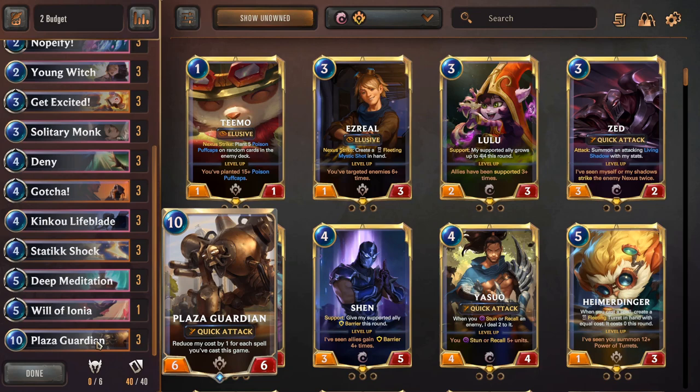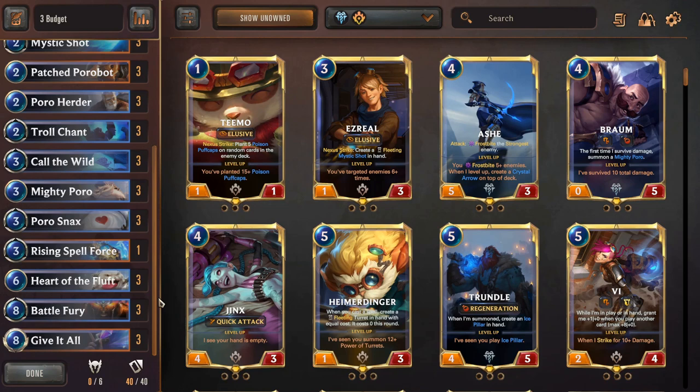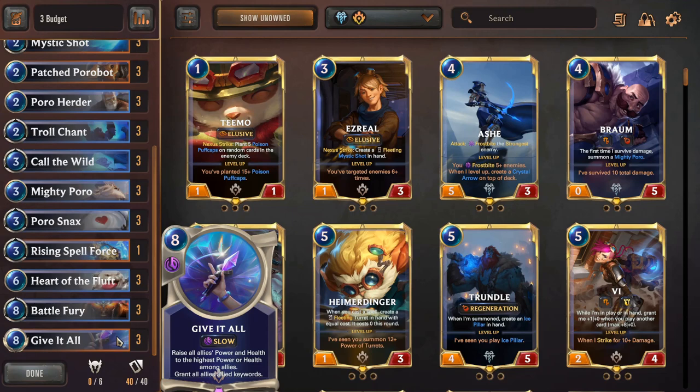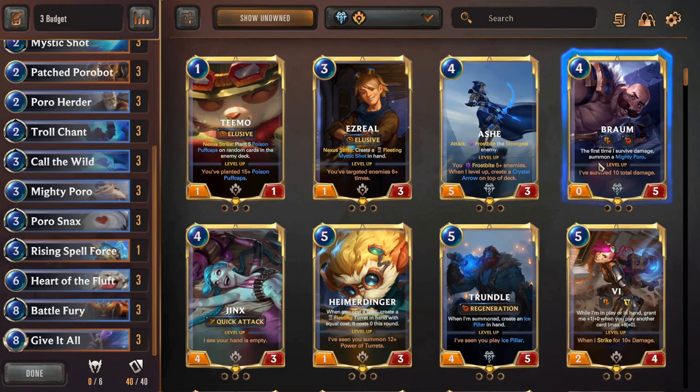Then we see the Poro deck, which is basically the most free-to-play friendly — or, like, all of this game is free-to-play friendly, but this is the budget deck by definition. I added some more costly cards like Give It All, because this deck is meant to teach you about all the mechanics and keywords, and if you have Give It All you can give all units all the keywords and see how they interact with one another. But you can remove that and be even more budget, or you can add Brom the champion. Since those are budget decks I didn't include Brom, but you can upgrade those decks.